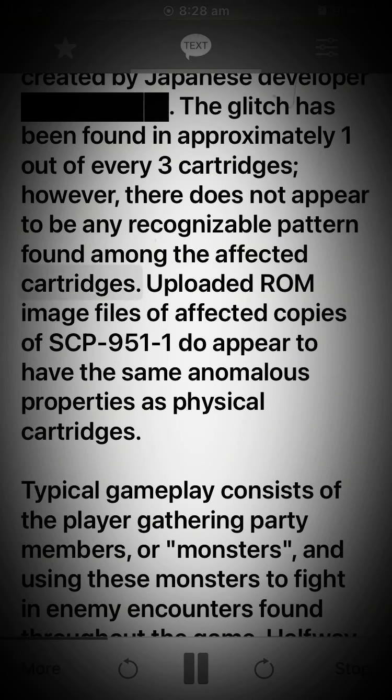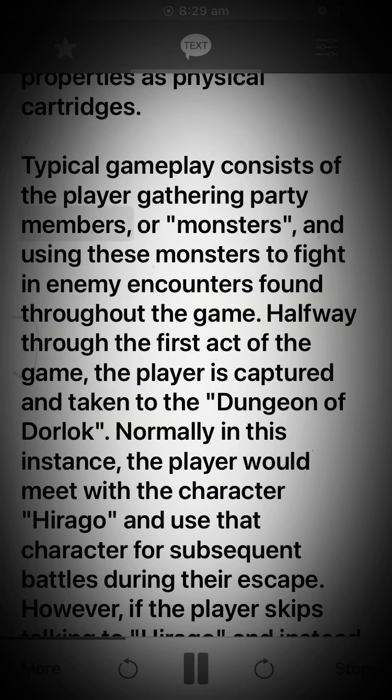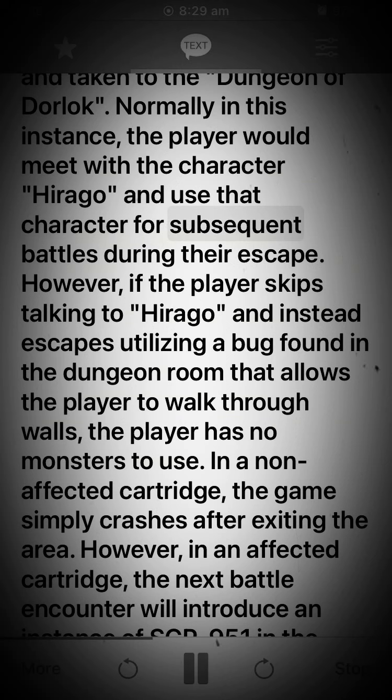There does not appear to be any recognizable pattern found among the affected cartridges. Uploaded ROM image files of affected copies of SCP-951-1 do appear to have the same anomalous properties as physical cartridges. Typical gameplay consists of the player gathering party members or monsters and using these monsters to fight in enemy encounters found throughout the game. Halfway through the first act of the game, the player is captured and taken to the Dungeon of Door Lock. Normally, the player would meet with the character Hirago and use that character for subsequent battles during their escape.